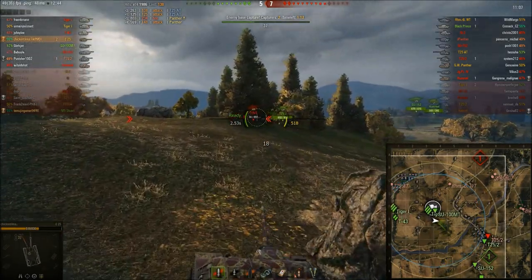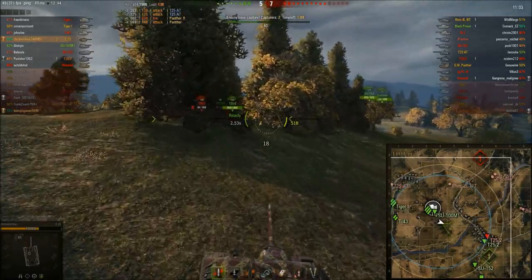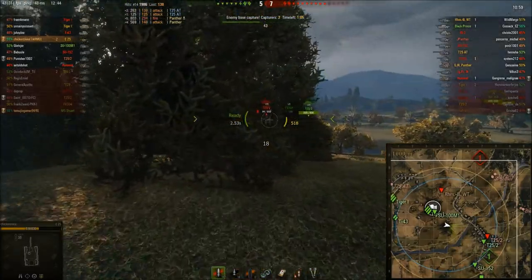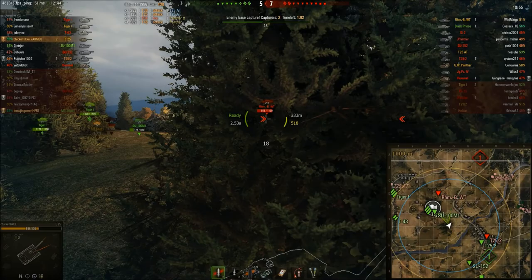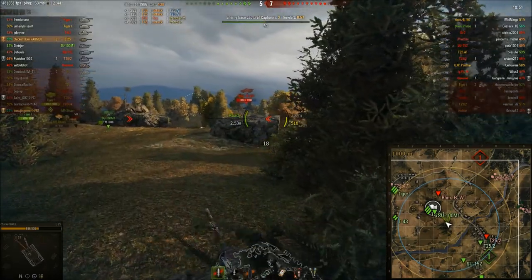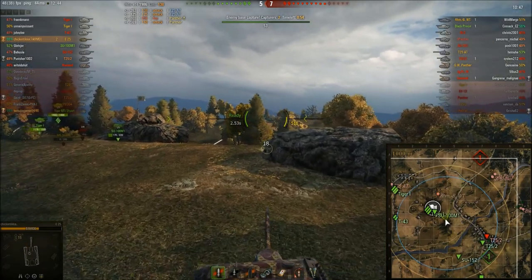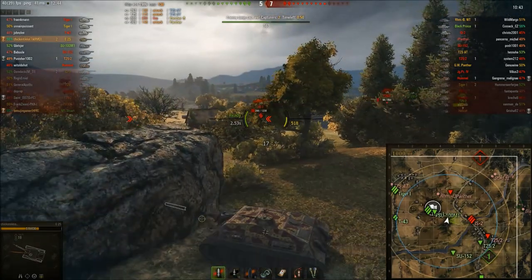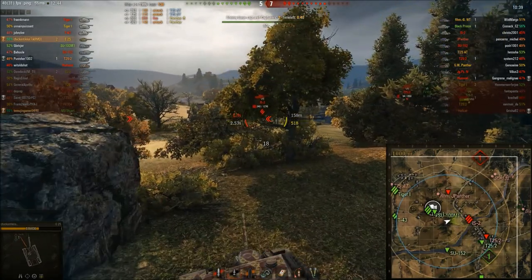You can see the enemy is attacking from that side now. It's now a matter of time before our cap is going to get reset or stopped by one of the enemy. They would definitely come here, but I have to try to do as much damage as possible before they do. The rock prevents me right now, but here I can plant shots. IS-2 is pretty hard to pen, so I load the gold.